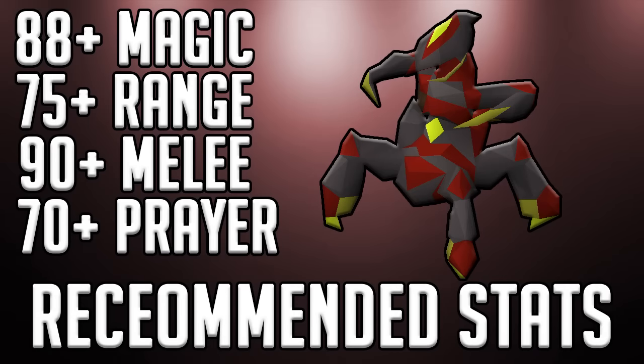Apart from the obvious 85 Slayer requirement for the Sire, I would highly recommend having at least 88 Magic. This is so you can cast Shadow Barrage. Recently, all the shadow spells were updated at the Sire so that each tier has a different percentage chance of stunning him: the lowest tier has 25%, the second tier 50%, third tier 75%, and Shadow Barrage is a 100% stun. So it's highly recommended to have at least 88 Magic for this boss.